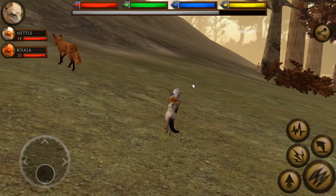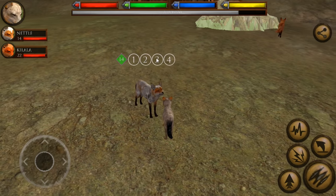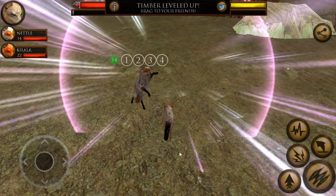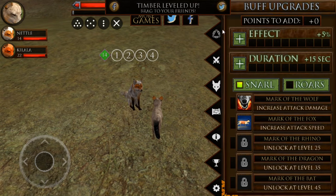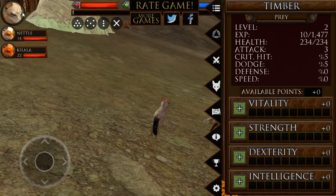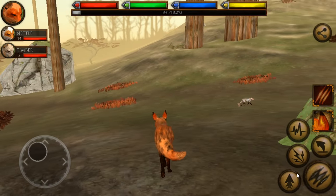Oh, and he's playing with his sister! This is so fun! Hi Timber! I didn't change his coat in any way — this is the coat he was born with. Oh, we're wrestling! Nettle is just wrestling with her brother. And he is now leveled up! Let's see if we can give him any skill points. No available skill points just yet. I can't wait until we can give him the Mark of the Owl too. He can just make little barks at us — he doesn't have the Mark of the Owl just yet.